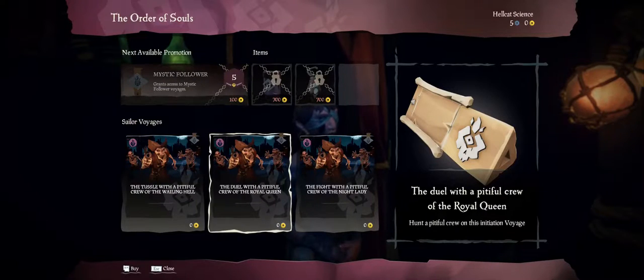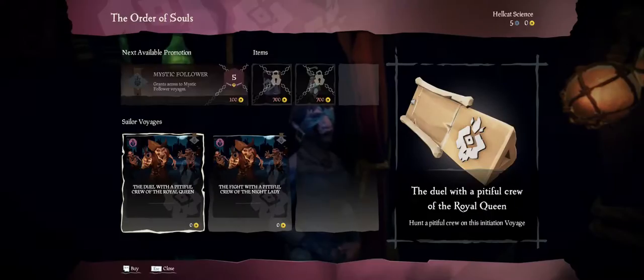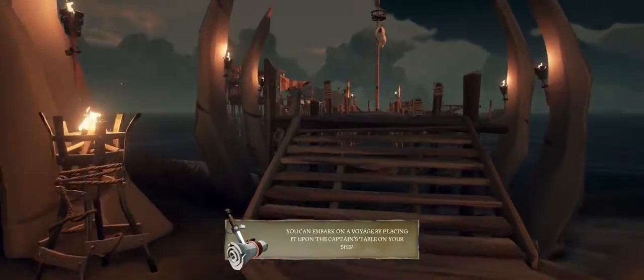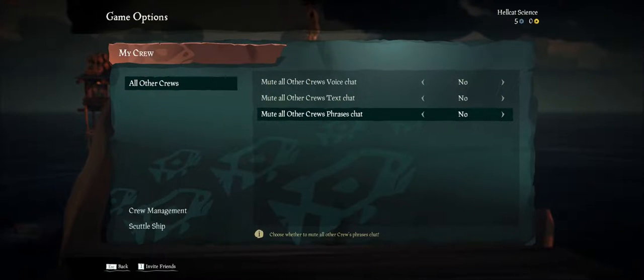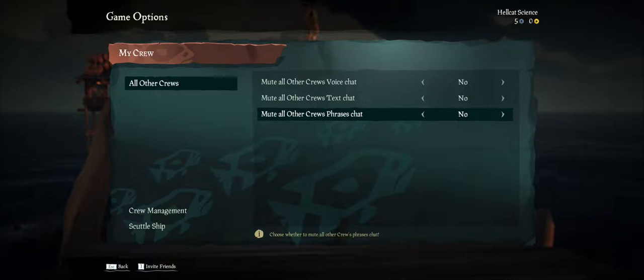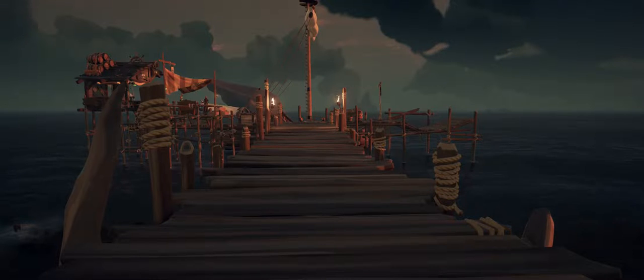We're going to pick up a starter bounty quest — the Wailing Hell, why not. Then I'll show you how to get your friends in here. Go to Escape, then My Crew. If you started with a closed crew, hit the number 1 button while in your crew page — that brings up your Xbox app list. Find Cross Current, click him, hit Confirm, and that'll send him an invite. We'll get his voice channel turned on so we can say hi.